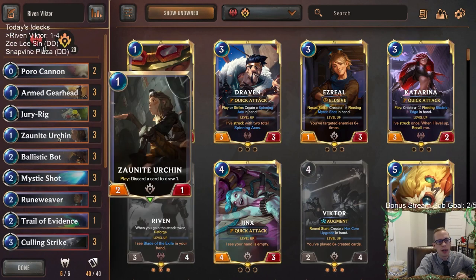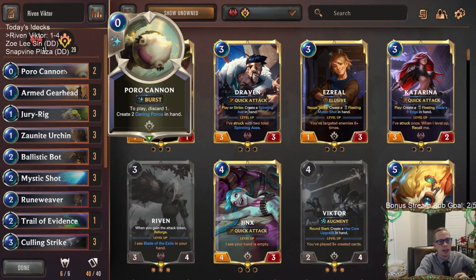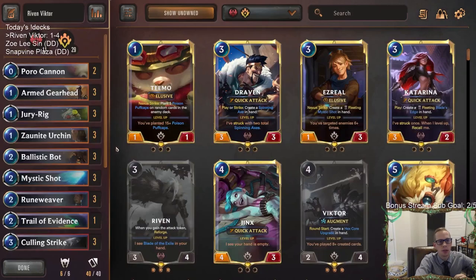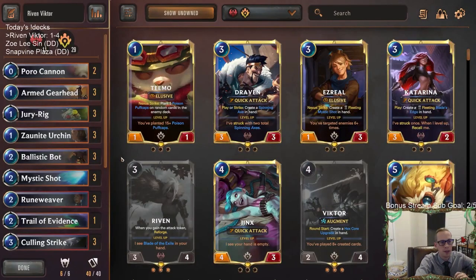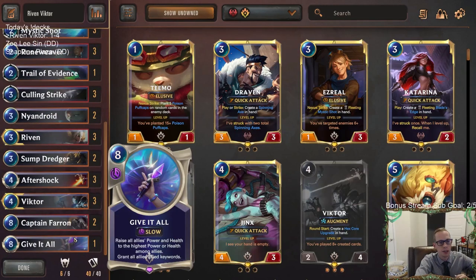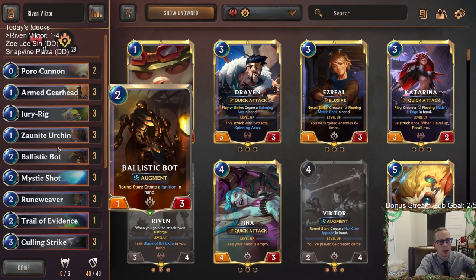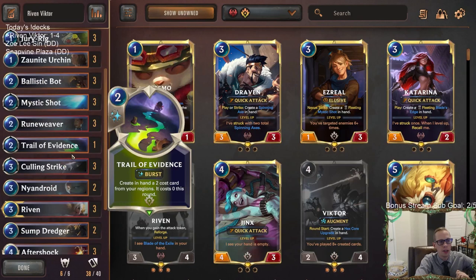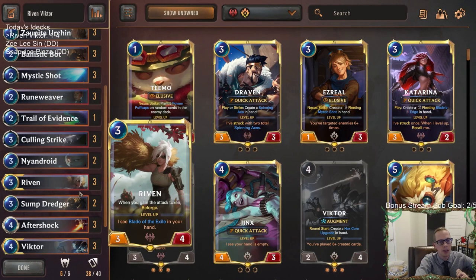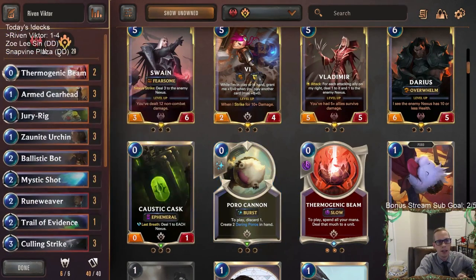No rummages in the deck — I've got Zonite Urchin and Sumpdredger. The only real discard cards are the Jury Rigs. Poro Cannon looked pretty bad — they create Daring Poros, which are good for Augment cards being created cards, but you're only creating 1-1 Elusives that aren't very valuable. I would take Poro Cannon out going forward with this deck. Keep the Jury Rigs and your created cards so you can still have some rummage, but you need some more impactful cards. Poro Cannon could be replaced with a little bit of removal for larger things — maybe some Thermogenic Beams. If you have some spell mana and your opponent plays a Hecarim or Sejuani, you can actually have an answer.